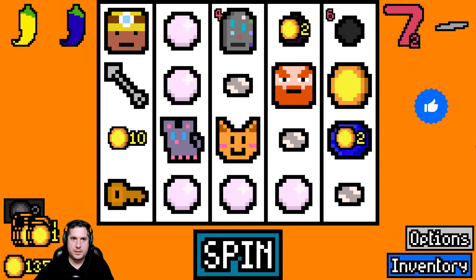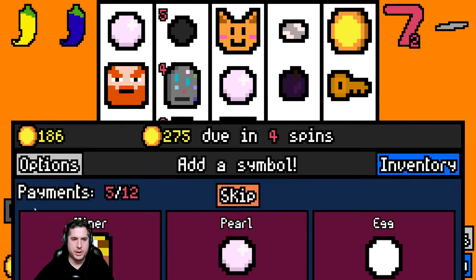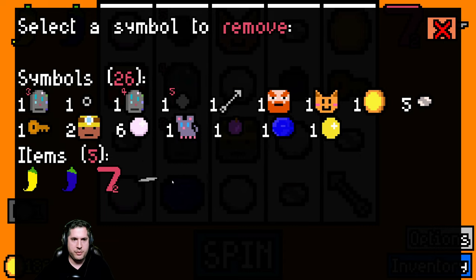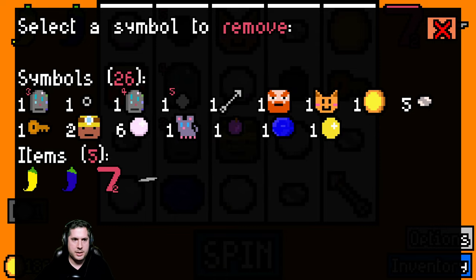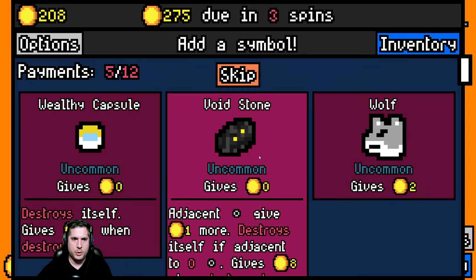We're actually kind of looking like we might be in trouble here. I'm gonna destroy here - we gotta destroy two things. We can get another miner - let's take another miner. We're going to destroy the mouse since we don't even have cheese anymore. We'll destroy the flower and the mouse. Because that's a golden egg - get rid of the mouse. Voidstone, wealth capsule - we'll take the voidstone for now. That did not work out well for us.